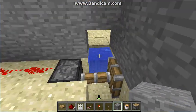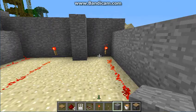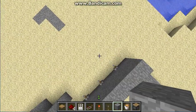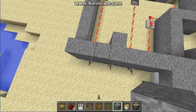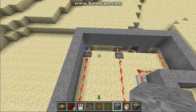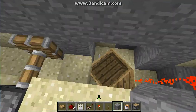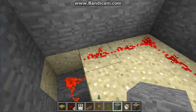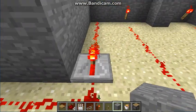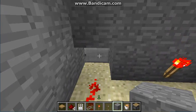Then you place water in the first one. Since the levers are off right now, the redstone torches are on so the pistons are activated, so the water doesn't flow. When the water flows, it picks up the boat off the pressure plate, which turns this off — and this right here is the door.